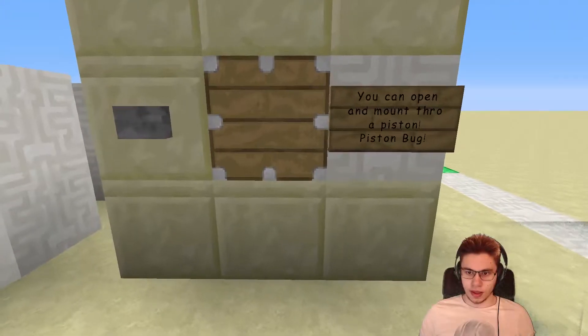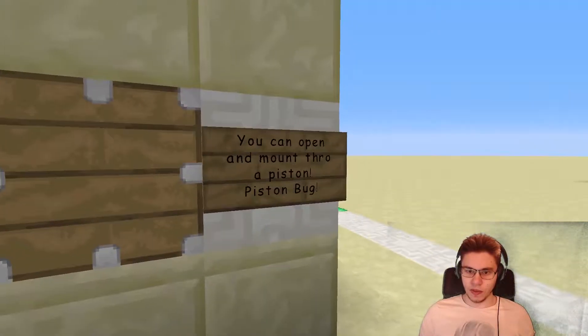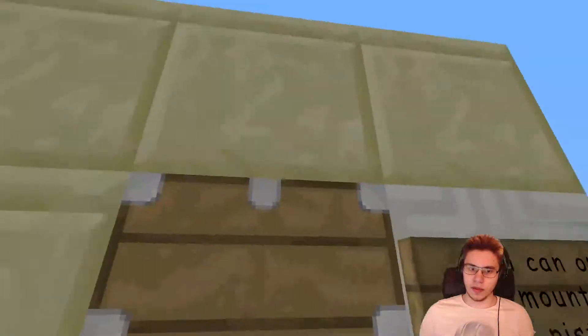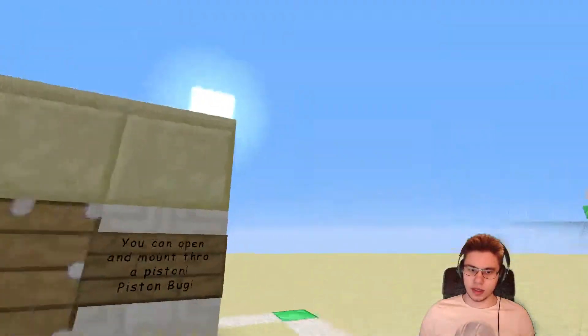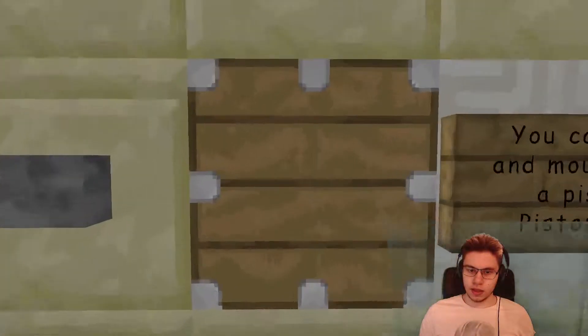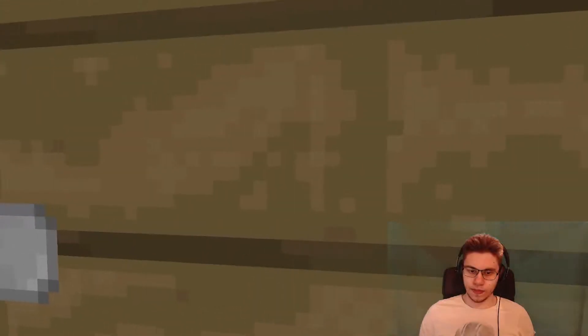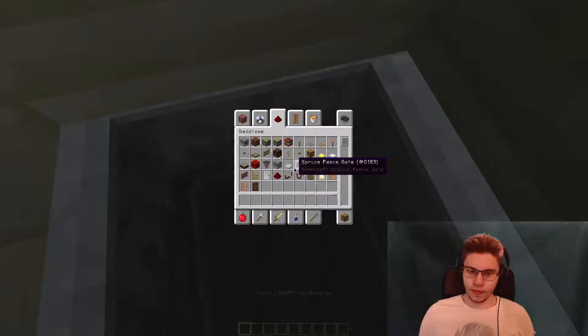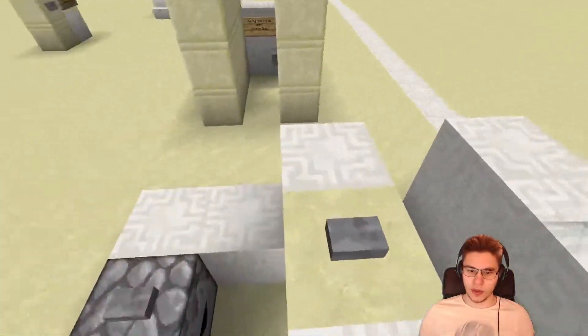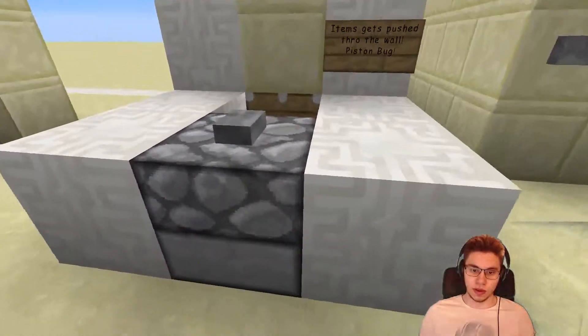You can also open and mount through pistons — you can open up inventories and chests and carts and mounts and all that, so it's tricky to do. Now you're gonna have to hold right-click and then do this.